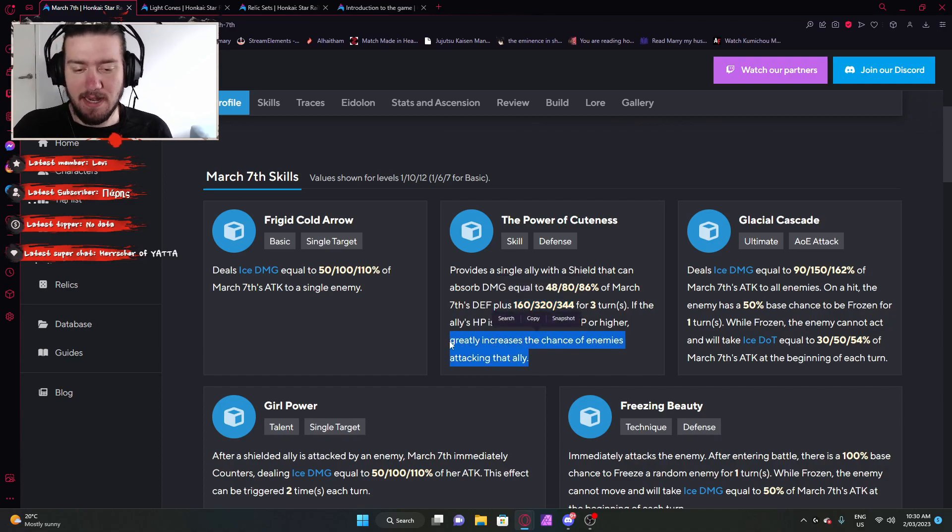I find this to be an interesting mechanic — I've seen it throughout the preservation light cones and abilities. This aggro generation is interesting because you can maybe build some characters that aren't necessarily tanks into tanks if you so choose, which I really appreciate. That's really cool.